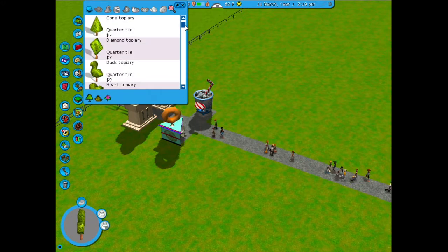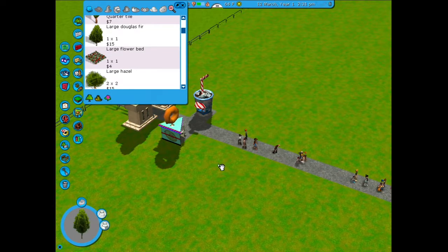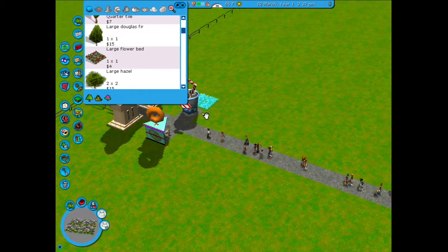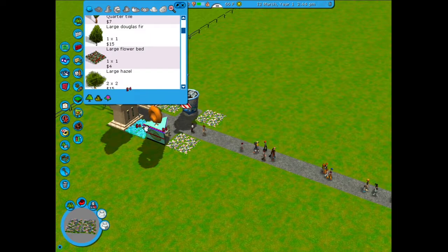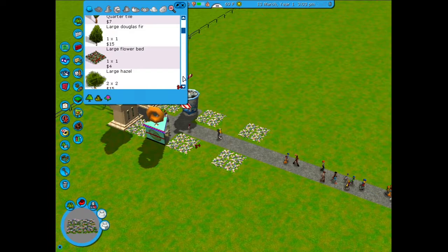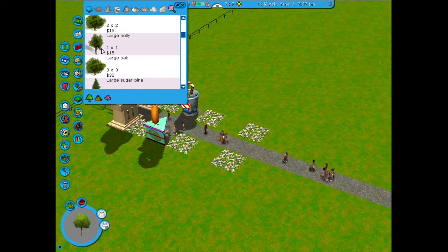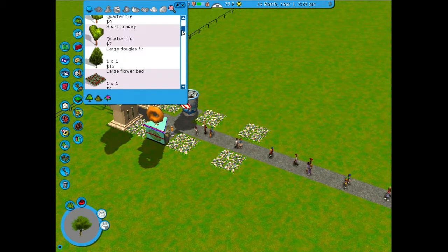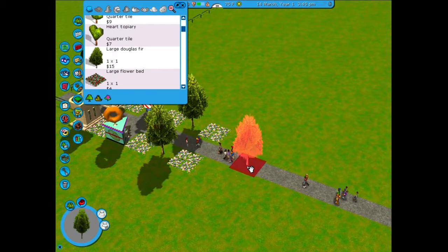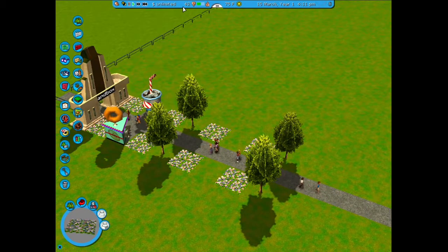I think we should get some scenery, so we'll get some trees. I think we should get flower beds on either side — there we go, nice. Some more... that's too big. Yeah, that's good, I like that. Nice, I like it.